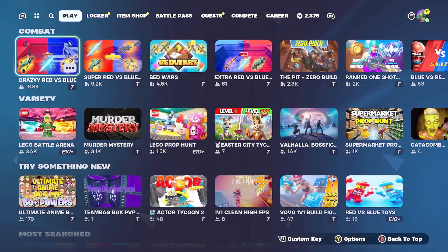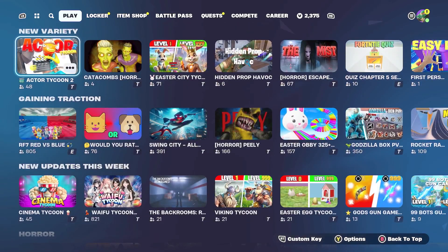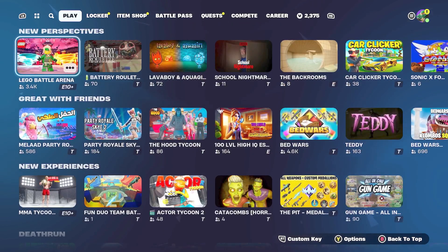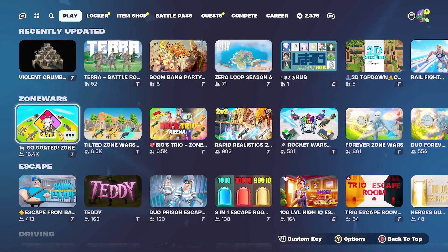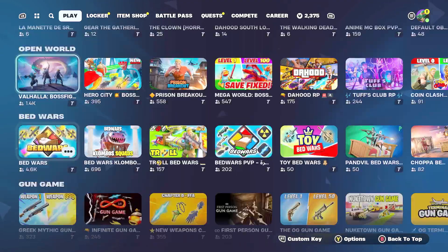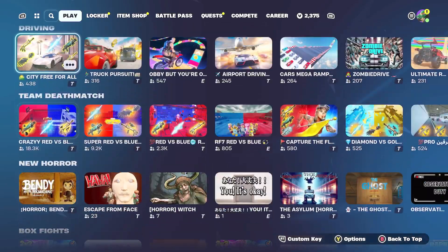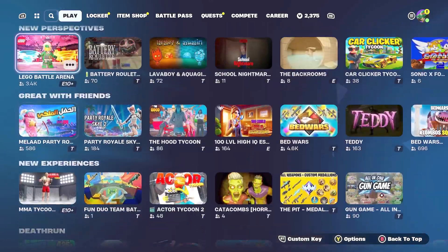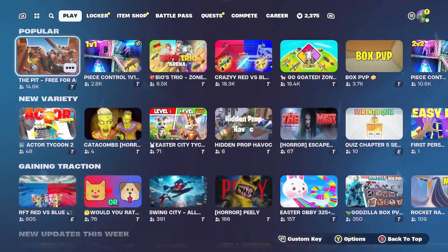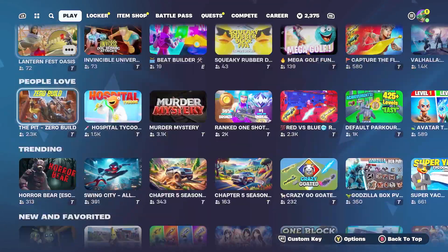I'm looking for the LEGO tab in the discover tab. I wish they would figure out how to organize this better so that you could find what you want when you want it. I know I saw some of the LEGO modes up here.